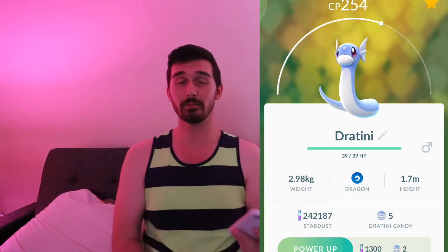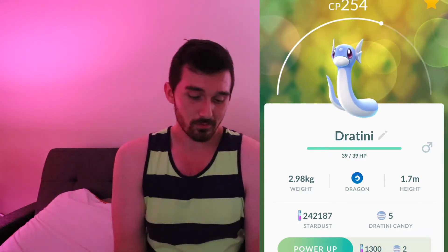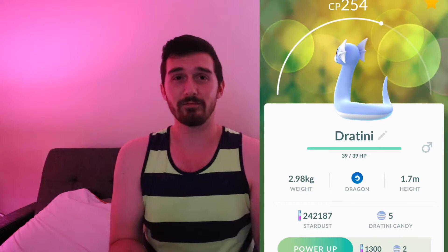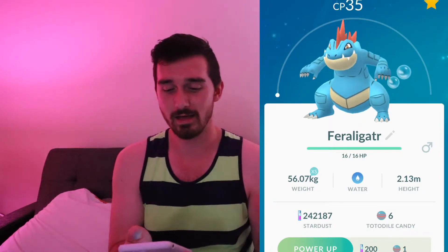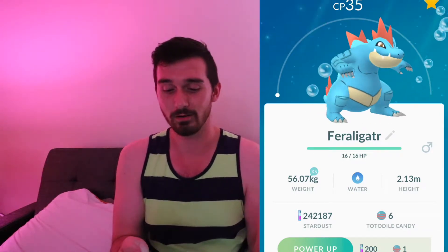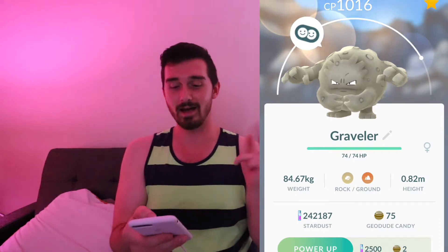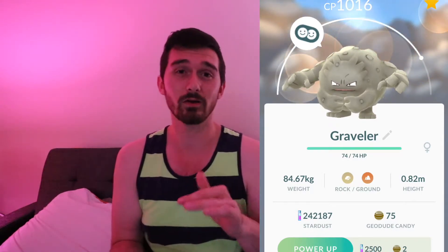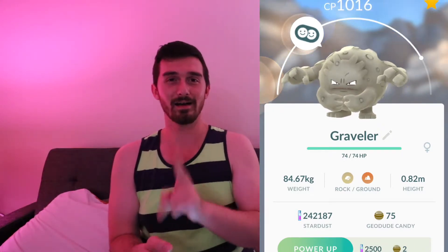I also have the Dratini, but the thing that bothers me is a lot of my friends have the middle evolution and I do not, and that's my favorite one. Eventually I'll get one, but if you partner this one up with your buddy it's like five kilometers for one candy and that is ridiculous. I evolved a Feraligatr today and it's level 35 and I'm really upset about it, but I guess that's okay — I'm not a big fan of Feraligatr, it just kind of happened. Graveler — the reason I'm pulling Graveler up right now is because I put him as my buddy when I had 35 candies; he's only one kilometer per candy. I don't have a Golem and I've walked him all the way up to 75 candies and I refuse to unpair him until I have my Golem.